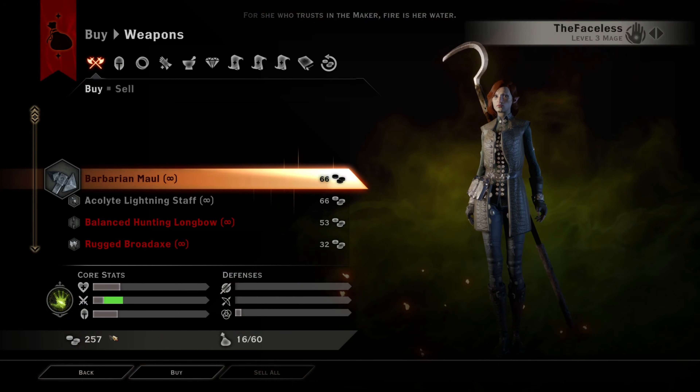Then you're just gonna want to Alt tab, go ahead and click on Cheat Engine, go to this, you're gonna want to find Dragon Age Inquisition, open, go to the value tab, type in 257, first scan — that gave me 109,000 results.